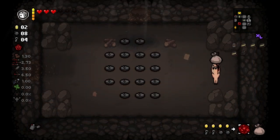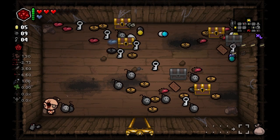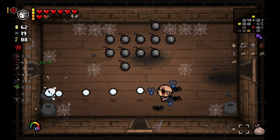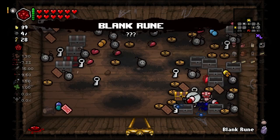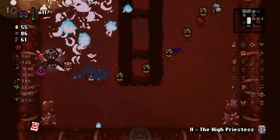Then craft a D20 to reroll those batteries into random consumables. From here you're pretty much good to go and can craft any item you want, as long as you know the specific crafting recipe. Or you can just fill up your bag with anything you want and create random items until you feel strong enough to continue the run.